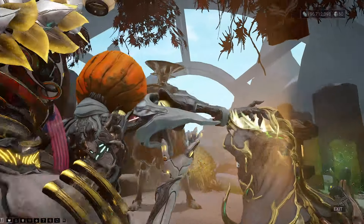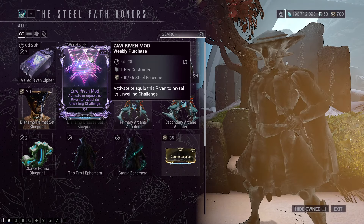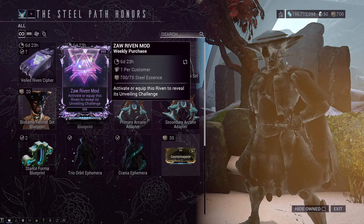For Teshin's Steel Path store this week, it is going to be the Zaw Riven mod. Do not waste your Steel Essence — that is not worth 75 of them.